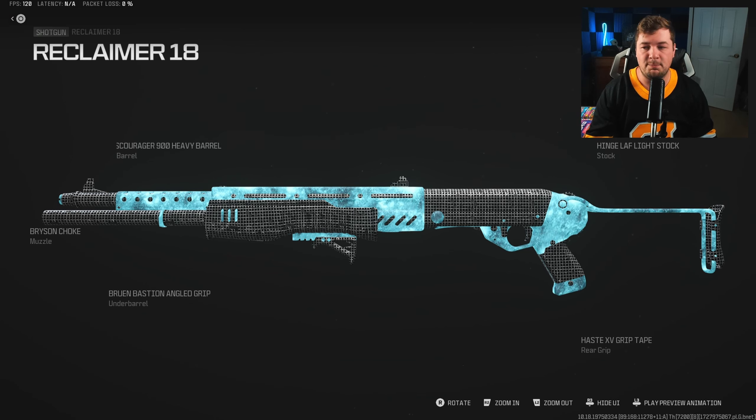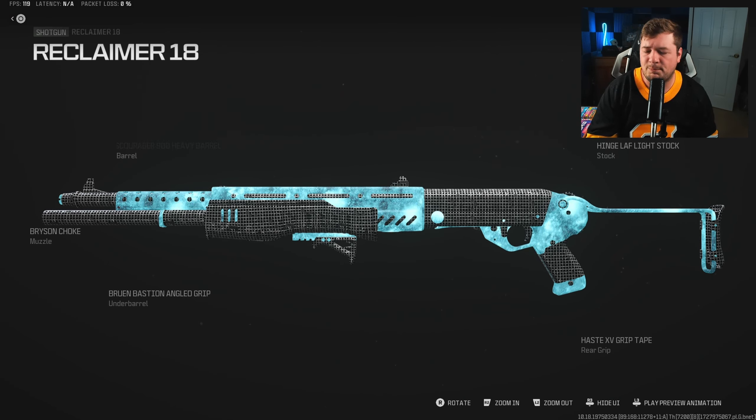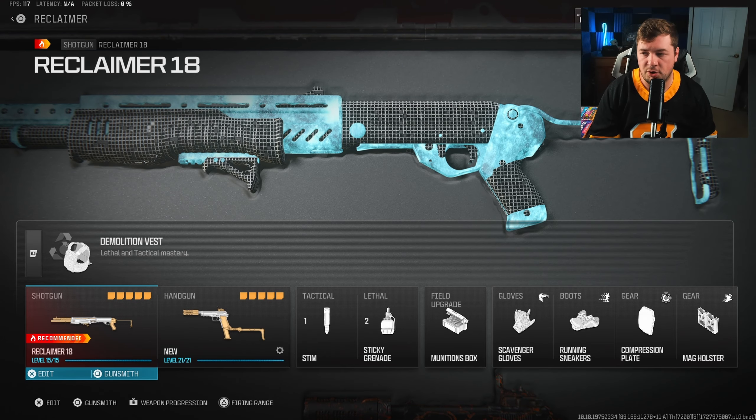An attachment I run with both style of builds is the Bryson Shoke, tightening up the shotgun spread by 38%. That's a massive amount, while also getting Hip Fire and Tac Stance spread once again. This is one of those attachments that not only helps your Hip Fire and Tac Stance, but also helps the shotgun as a whole, even when in ADS.